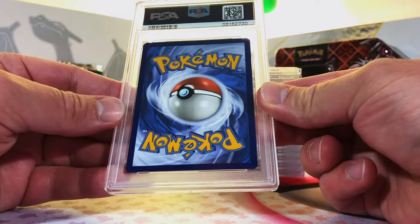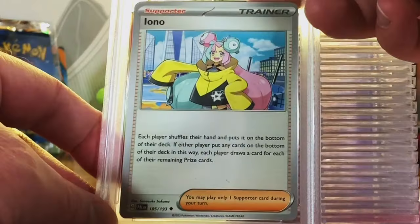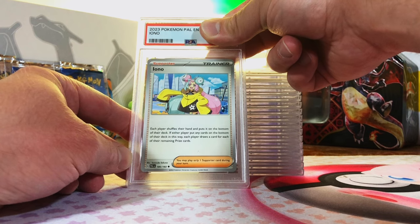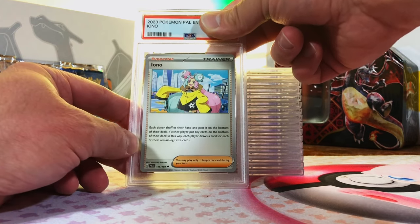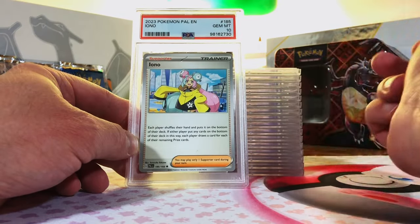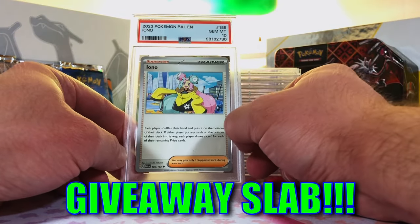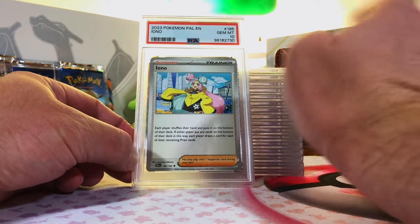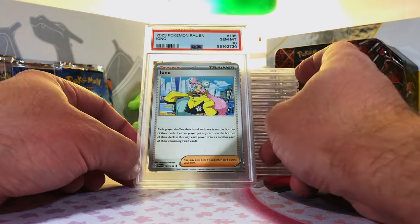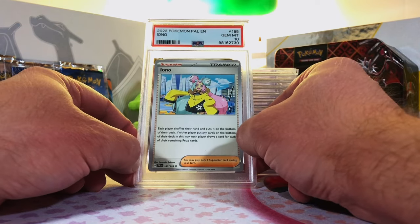Last card in the third stack — let's see what we got. Iono Uncommon from Paldea Evolved. We're going to try it. Why not? I think it is a 10. Yes, dude! We're killing it. Call me crazy — it's just an uncommon card, but we grade the unconventional and the conventional alike. So you get a lot of variety on these grade reveals.